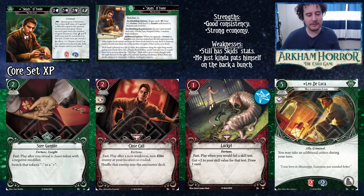Lucky is just a great card — both level zero and upgraded versions can go in this deck no problem. Upgraded Leo De Luca costs one less and is a fine option if you have a smaller collection, but there are better options coming for Skids that we'll talk about shortly.